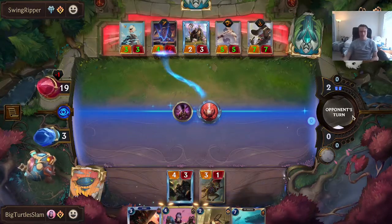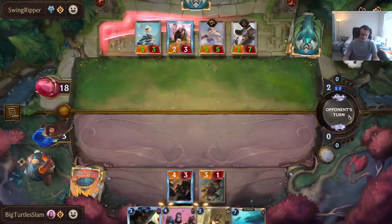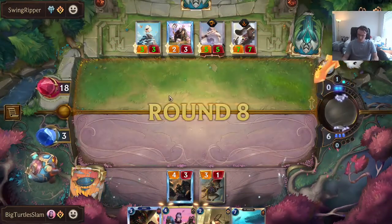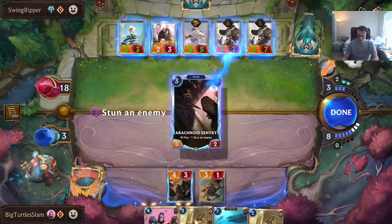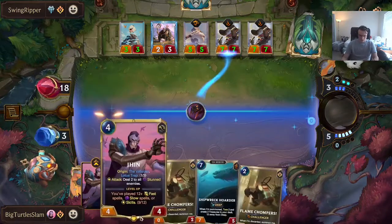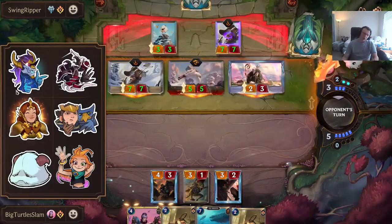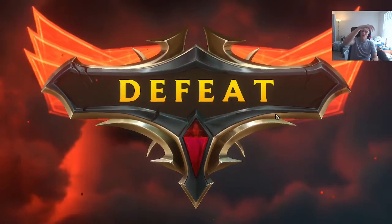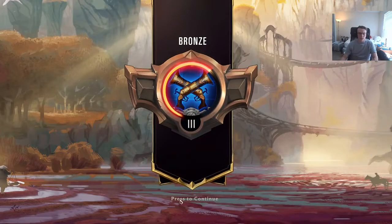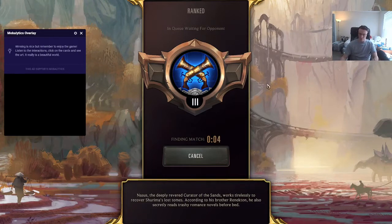I almost stabilized but he just has so much value and goes so tall. Yeah, we're not really well equipped to fight this deck. We got high-rolled, but we don't really do well against those types of decks anyway — that's not what Jhin Tri-Beam wants to do. It wants to fight slower decks that don't flood the board with elusives.